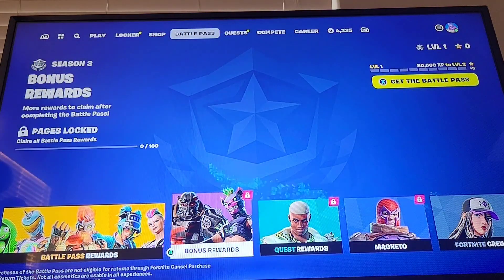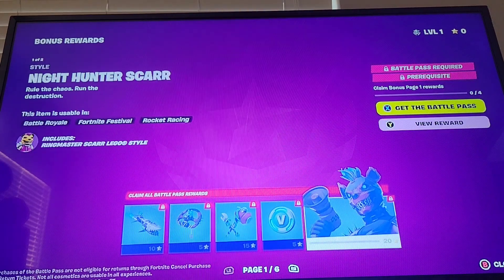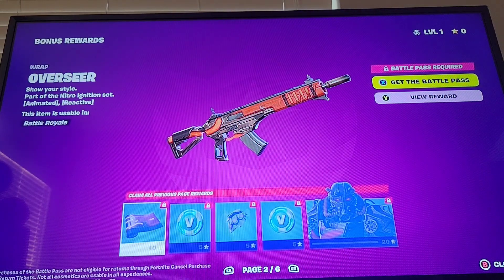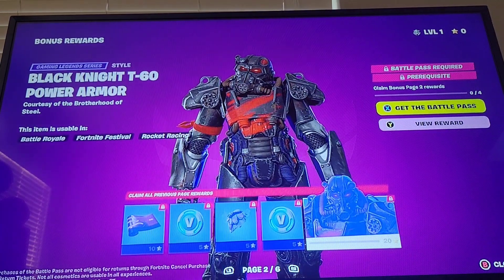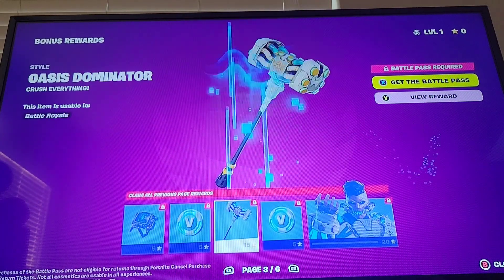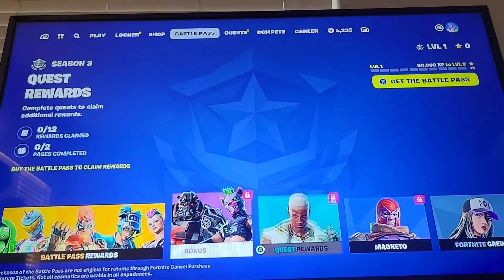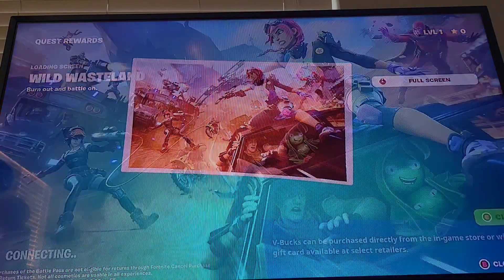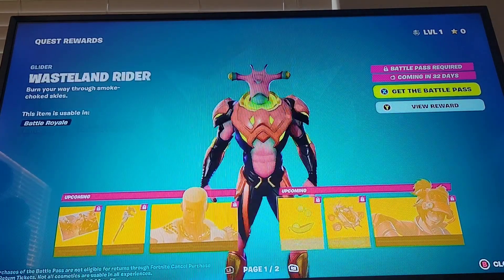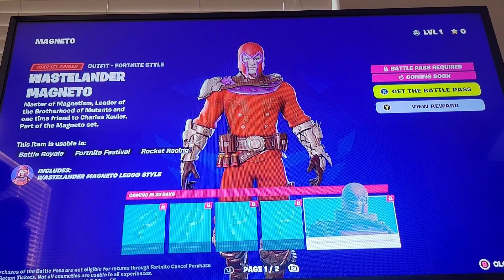Bonus rewards: Oasis Megalodon, Raider's Trophy, Clang Basher, Knight Hunter Scar. Black Knight T60 Power Armor - so that's what that is - and then Black Knight style for the Pitboy. Oasis Dominator, Oasis Megalodon. Quest rewards - Wild Wasteland. So this is Magneto - he's gonna be the secret skin. Oxide Rust, Wasteland Rider, Nitro Flare, Machinist, and Magneto Wastelander.